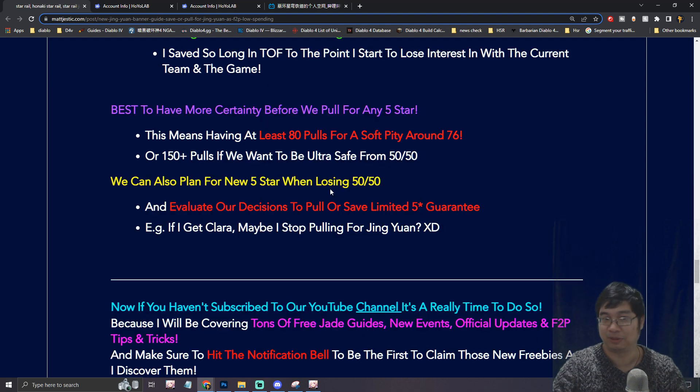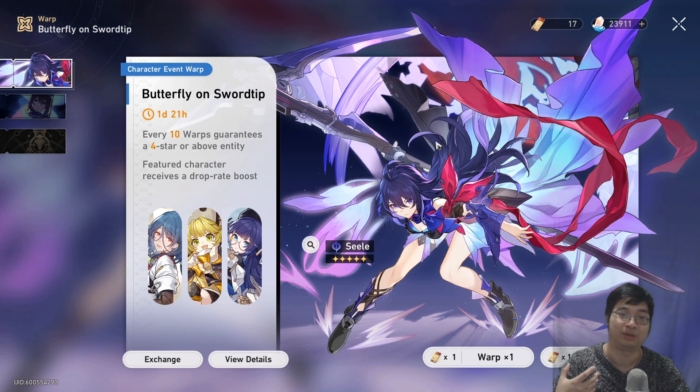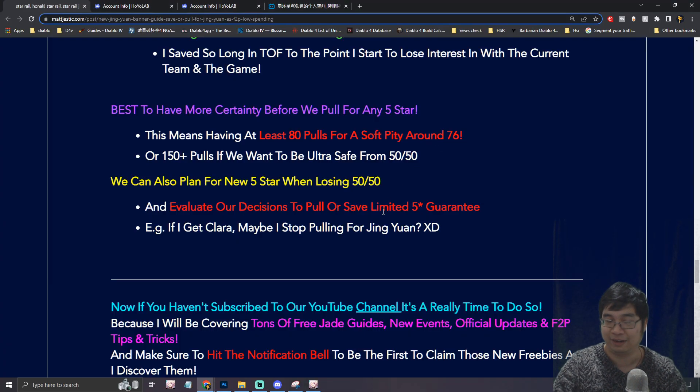There's also one thing to prepare for: when you lose the 50-50 to an off-banner character, you can re-evaluate your decisions. What that means is you'll be guaranteed the next five-star on the limited banner. For example, if I was summoning on the Seele banner and lost to Clara, before I keep summoning I might think about stopping and saving for the next banner. Because if I'm summoning for Jin Yuan and I get Clara from a soft pity 50-50 loss, I may save that limited banner guarantee for the next character — Clara being a good AoE replacement for Jin Yuan. But if I get someone else, maybe I still go for Jin Yuan.